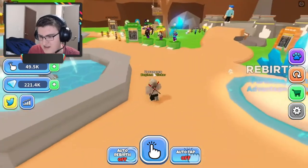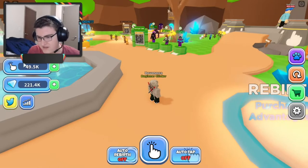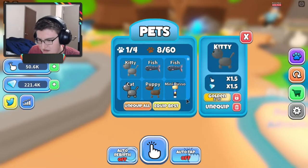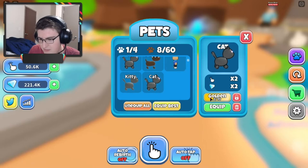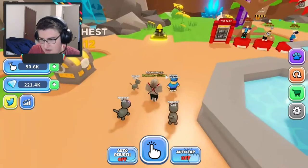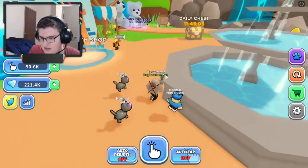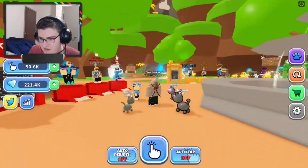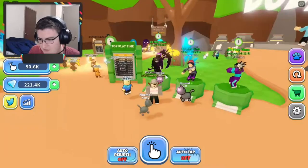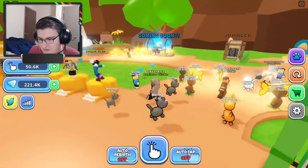Alright guys, so we're in the game and it is looking clean already. I've played it for like 5 minutes to see what's offered. Unfortunately, pets do not equip automatically when you get in — it doesn't save what pets you had equipped — but I have these two cats and Mini Russo. You're welcomed with this very fun looking map. It might be low poly, who knows. Eggs are over here, coming soon — that looks so sick.